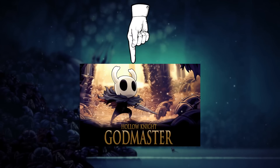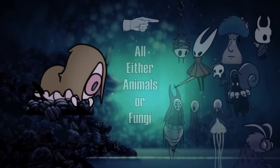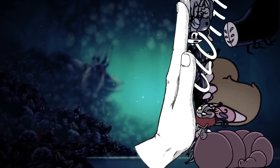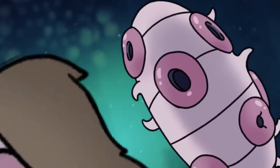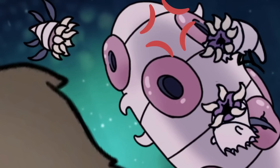Introduced in the Godmaster DLC, Fluke Hermit stands out among the Hollow Knight character roster by being the only intelligent Fluke — and thereby a parasite — in the entire game, even wearing clothes, which many intelligent bugs don't bother with. But how and why is she even sentient? Why is she so afraid of Fluke Marm? Why is Fluke Marm even so angry in the first place? To answer these, it makes sense to try to find the Fluke's real-life equivalent.